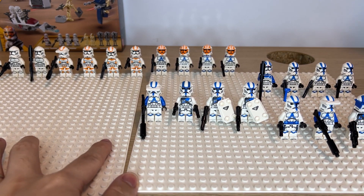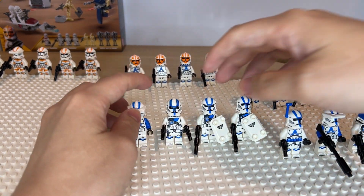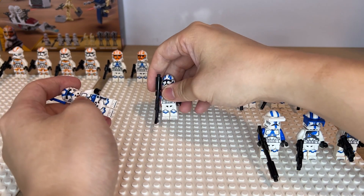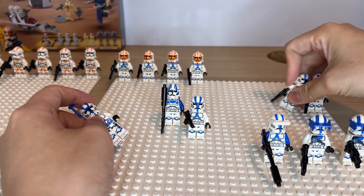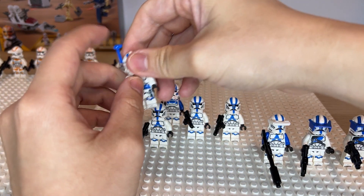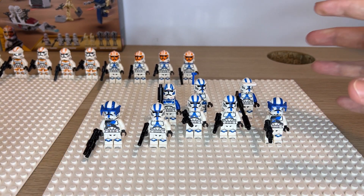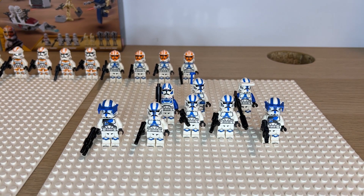You can combine two battle packs together. For example, a squad of 501st could have one jet trooper covering the sky, three regular clone troopers going in the middle fighting the enemy, a commander and sniper at the back, and two heavy gunners on the sides. This makes a good platoon of 501st — basically combining two battle packs together.